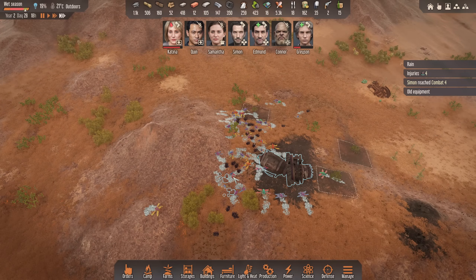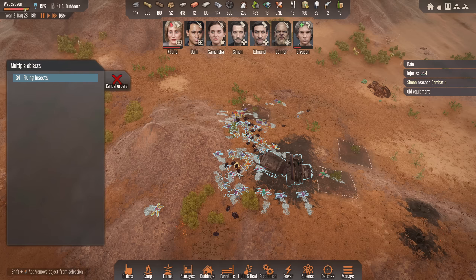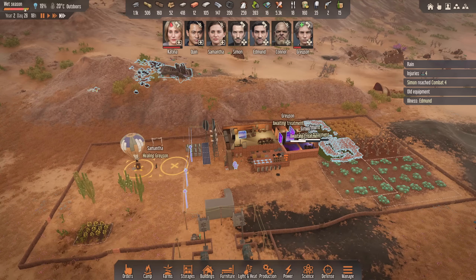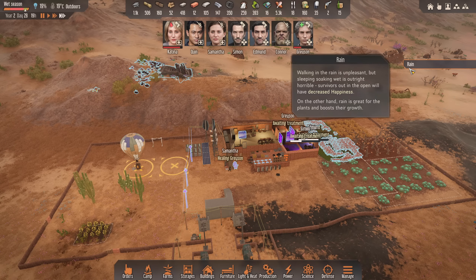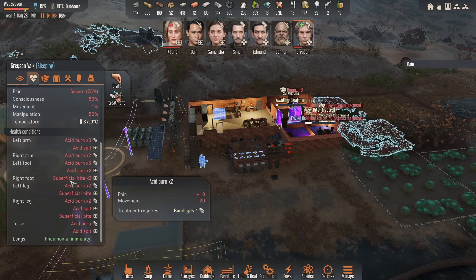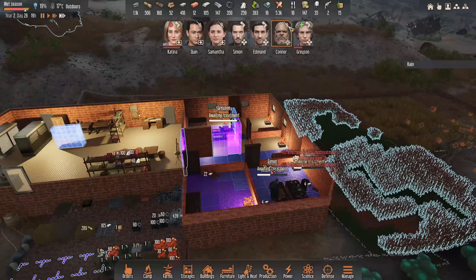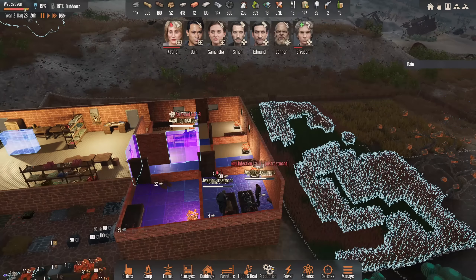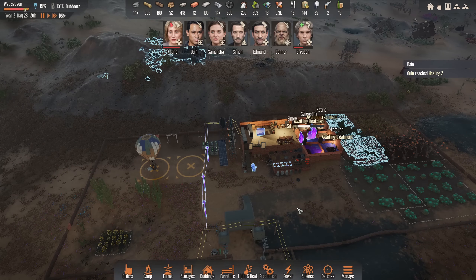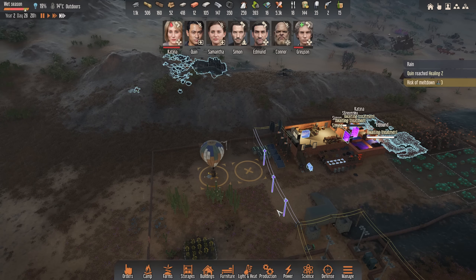We probably could do with the bug meat, though — but we do have loads. I'll set them to thingy anyway. Edmund's getting ill. They'll all heal up anyway, Grayson will be fine. I've got that many first aid kits anyway, I don't think it matters too much. Got a little bit of healing leveled up. Not too bad.